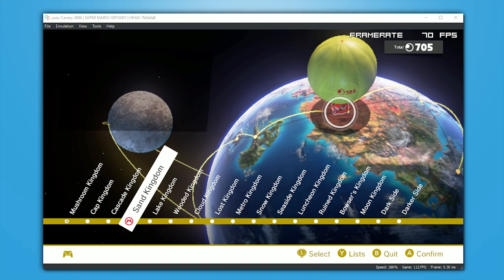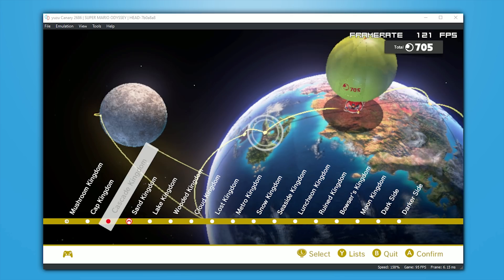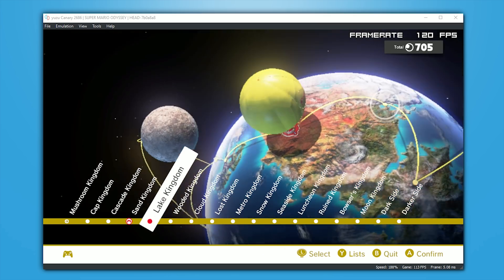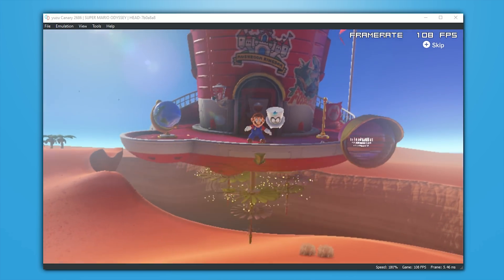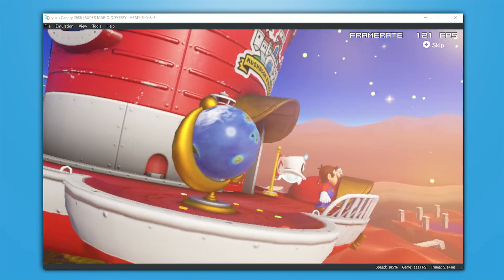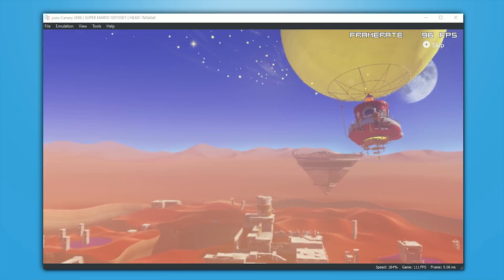To show you exactly how much faster this new Async version is, I'm going to show you Cap Kingdom, an area you've seen before in a few moments. But before that, I want to show you the most demanding area in Super Mario Odyssey by far — Metro Kingdom.